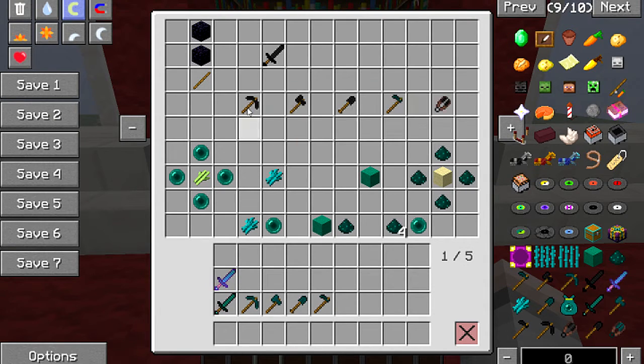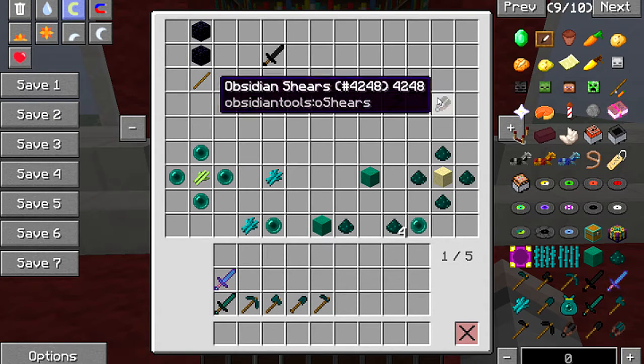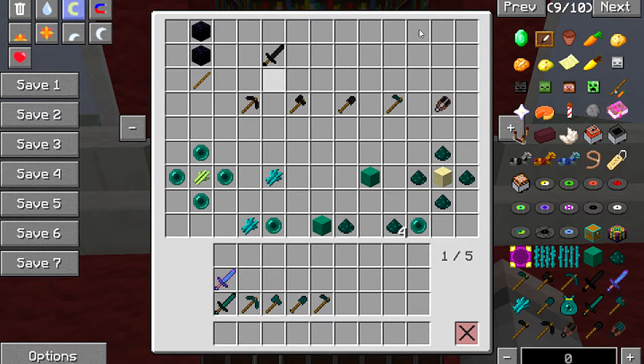It's pretty good if you've got loads of spare obsidian, or if you've got an efficiency enchantment — you can make yourself some obsidian tools. Now here's the cool stuff: the ender tools.